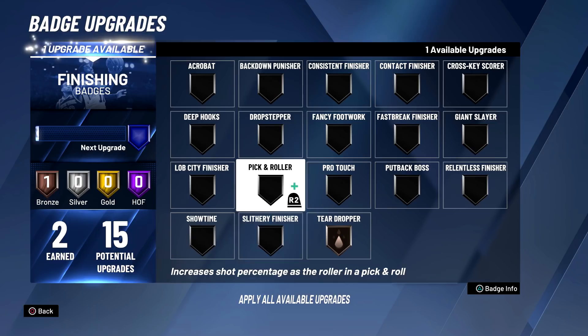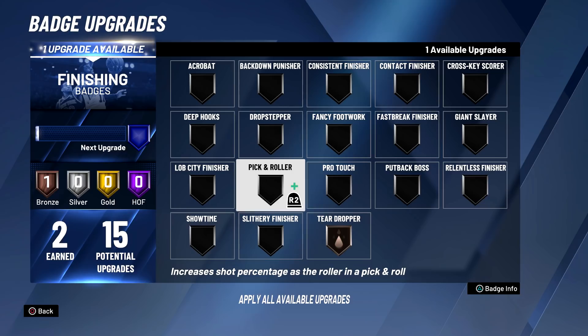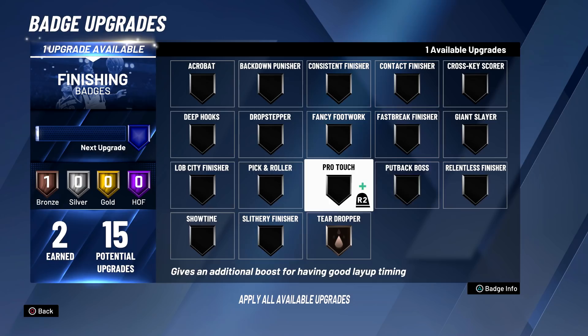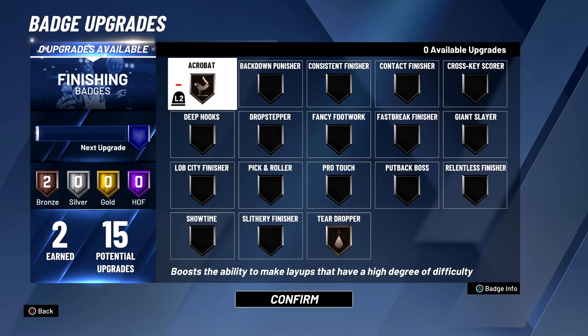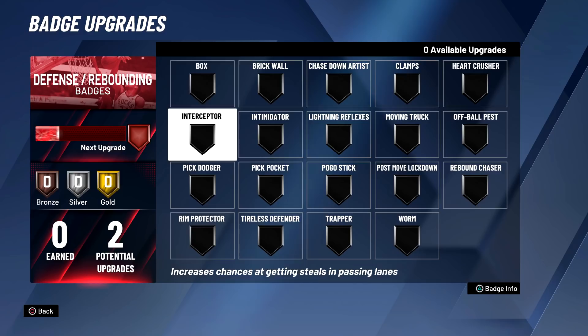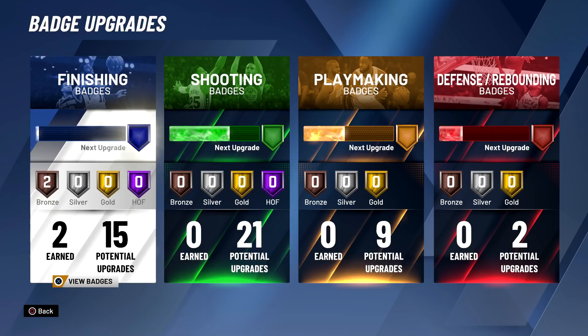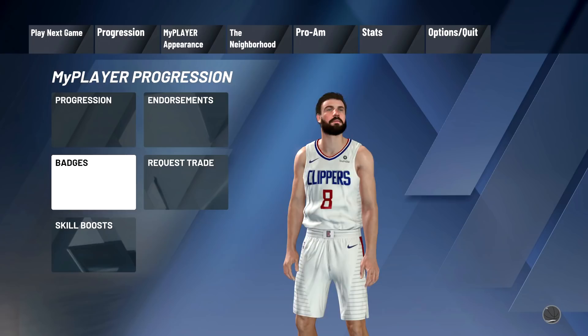Got a new badge to spend, so we're gonna go ahead and do that — we've earned two total. You can replace stuff, so I can go right to silver if I want. Acrobat, Pick and roller, Lob City Finisher, Showtime, Relentless Finisher — that might be good to get. I'll go with Acrobat bronze. I think that's a smart idea. I should have focused on finishing because I tend to finish more than I shoot. When I get these shooting badges, it's going to be really good.